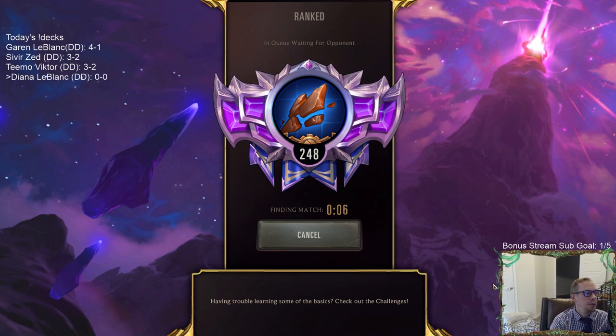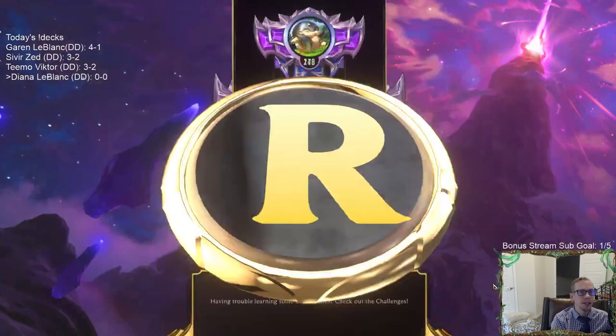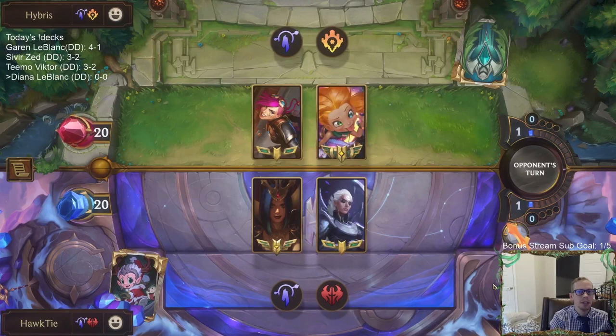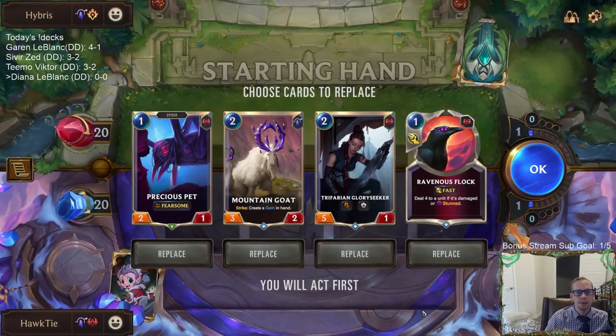Diana is definitely a very good champion because she almost always removes something. With Quick Attack and Challenger, you can kill something with Diana the turn you play it. Diana always kills something important and then stays alive. You can think of Diana as a better Mystic Shot — she challenges something, does two damage, and stays alive. Very good card.